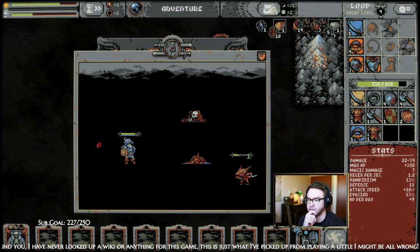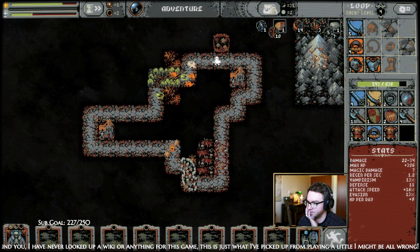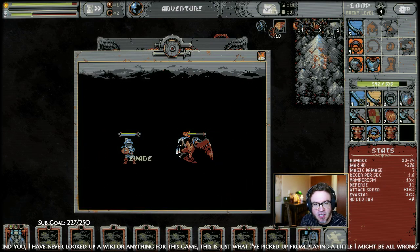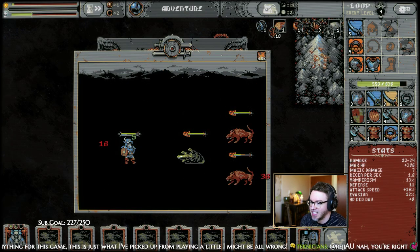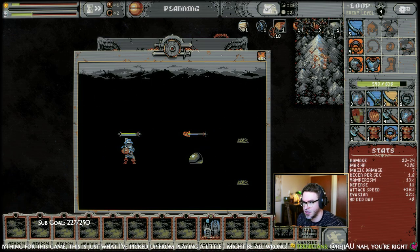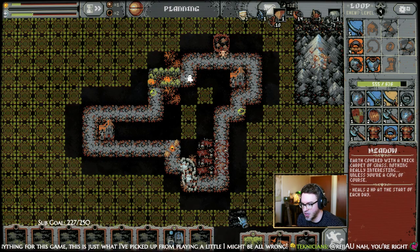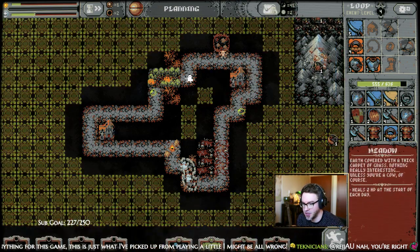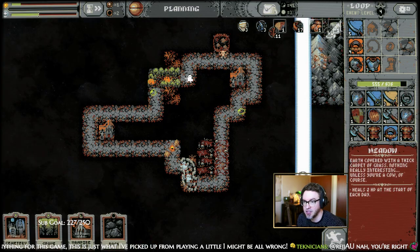That's better. Depends on the item level — mind you, I've never looked up a wiki or anything, just picked up from playing a little, might be wrong. Yeah, I'm certainly not an expert. Okay, we lost some cards, which of course you want to avoid, but now that we have an observatory we're gonna place everything and get a ton of resources here.